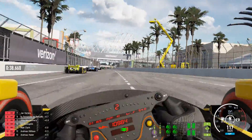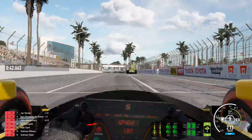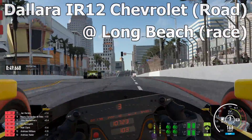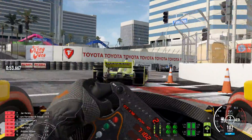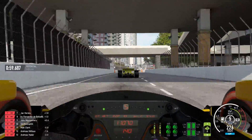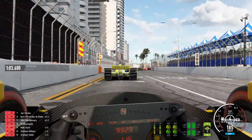Next up, not a very original pick, but something that I wanted to showcase just the same. This is the 2016 Dallara IR12 Chevrolet — this is the road setup and we are at Long Beach. I've covered this combo a whole bunch of times already but it's still my go-to if I just want to do a race in Project Cars 2 and don't want to think too much about setup. I just default to this and I never have a bad time.